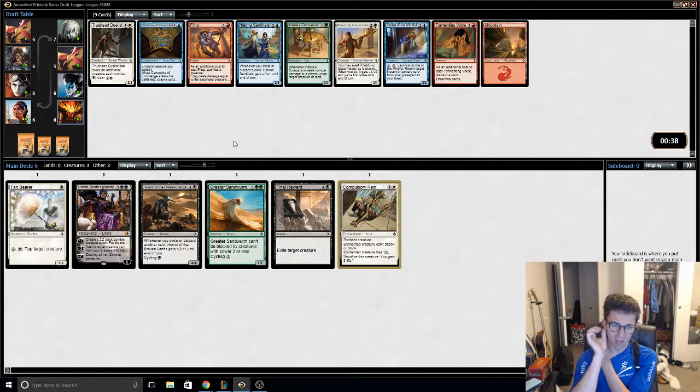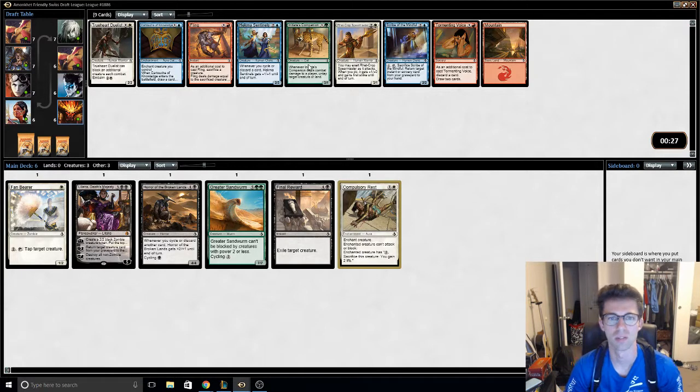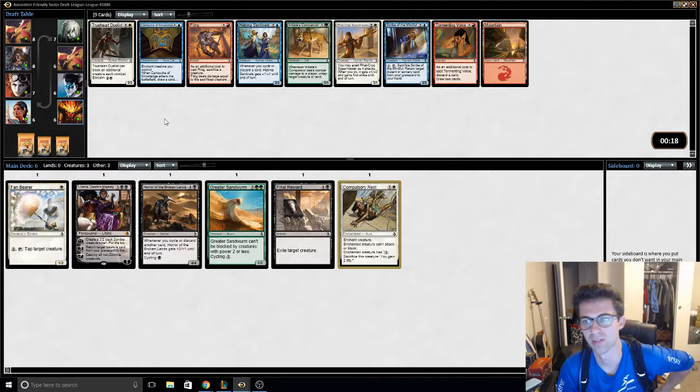Again, not really seeing much good green. Probably not going to be green, but could be black-white. I guess this 2-drop's not the most unplayable thing ever, but these white things — at least this makes a zombie on the back. This is not a good card though.